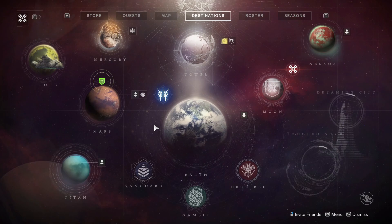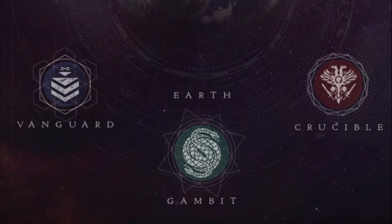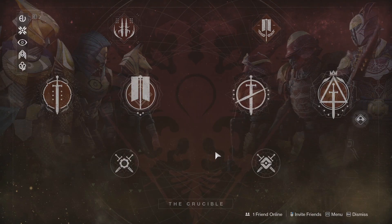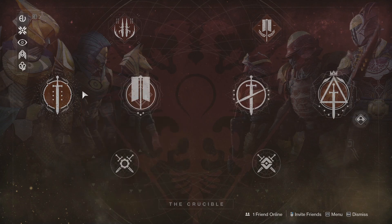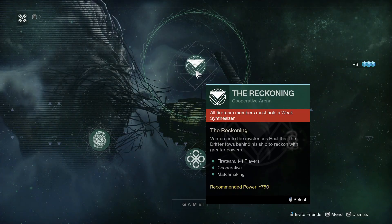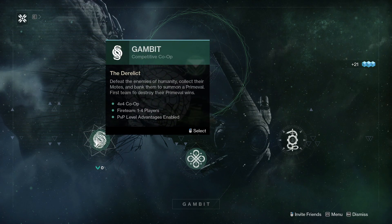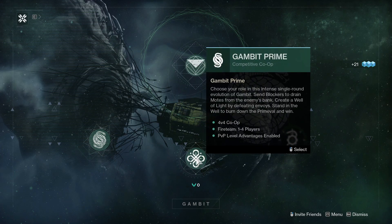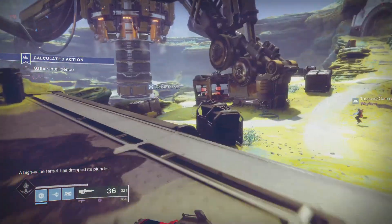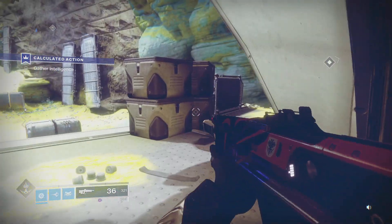Let's jump into the PvP — player versus player — side of Destiny, which is also accessed from the Destinations map along the bottom. You have the Crucible, Trials, and Gambit. The Crucible is your main PvP content with various smaller maps — think Call of Duty team deathmatch or control, just with different names in Destiny. Gambit is something new to me as a returning player: it's kind of player-versus-player-versus-environment where you kill enemies, return the loot they drop to a central point, but you're also going up against another team that can invade your game and slow you down.